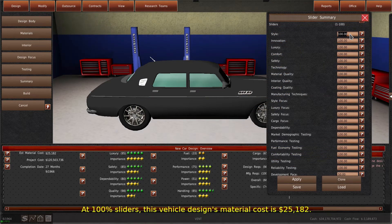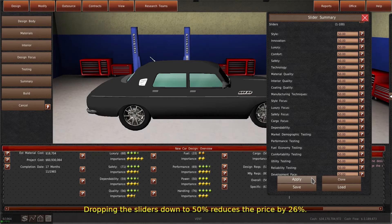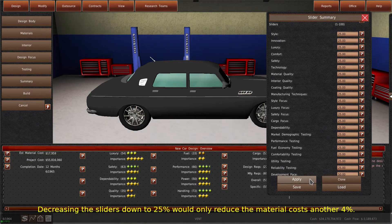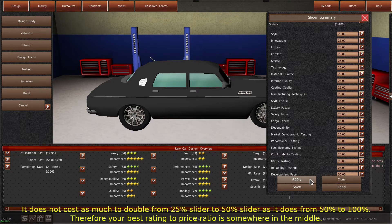At 100% sliders, this vehicle design's material cost is $25,182. Dropping the sliders down to 50% reduces the price by 26%. Decreasing the sliders down to 25% would only reduce the material costs another 4%. Therefore your best rating to price ratio is somewhere in the middle.